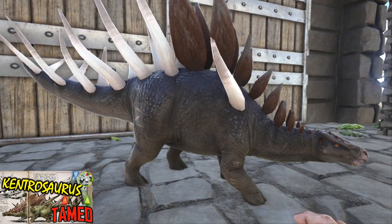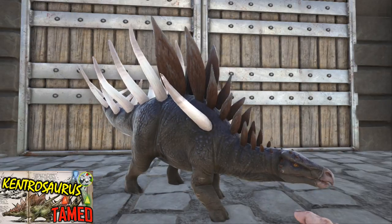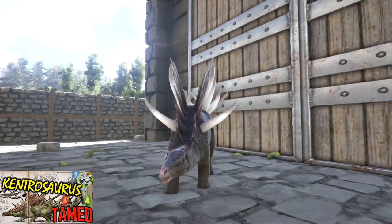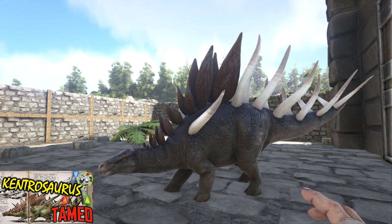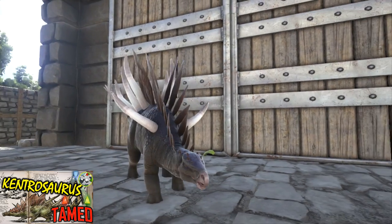Its favourite kibble is Compy eggs, so fairly simple. And its favourite food or vegetables is mixed crops. Just like an Allosaurus, it has a pack mentality too. If there's two or three of these together, they will do more damage and get bonus buffs.